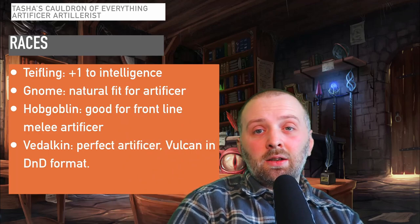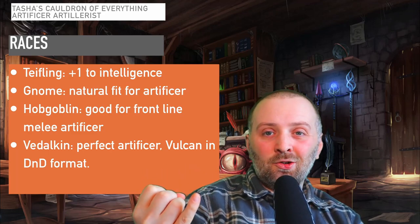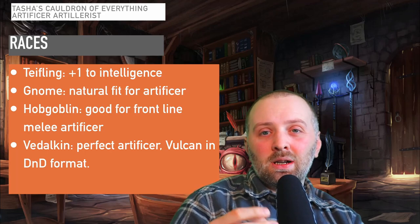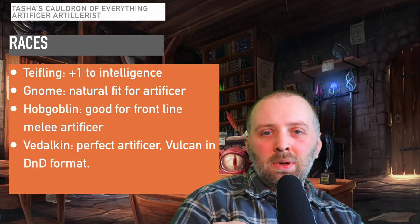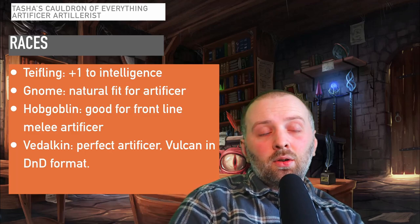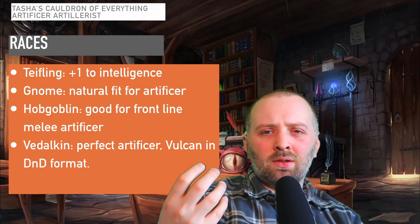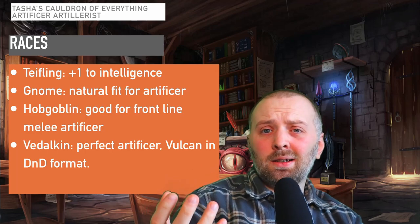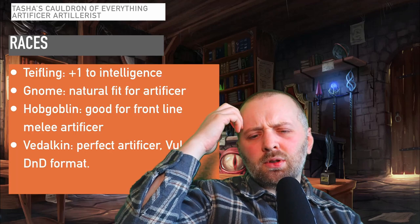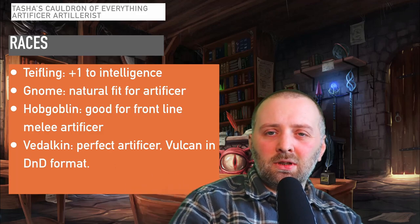Outside of the Player's Handbook, I went to Volo's Guide to Monsters and chose the Hobgoblin because it naturally has Intelligence and Constitution, which are the two main abilities you're going to be focusing on with the Artificer. It also has good hand-to-hand combat abilities, so if you want to take some damage or deal more damage it's a good pick. Lastly I chose the Vedalken — it gets a natural boost to Intelligence and has a very logical, scientific character theme. I believe it's from the Guildmaster's Guide to Ravnica and it's definitely worth checking out.